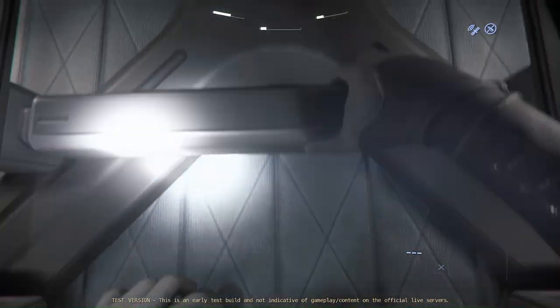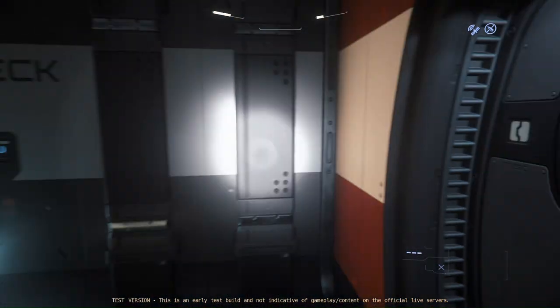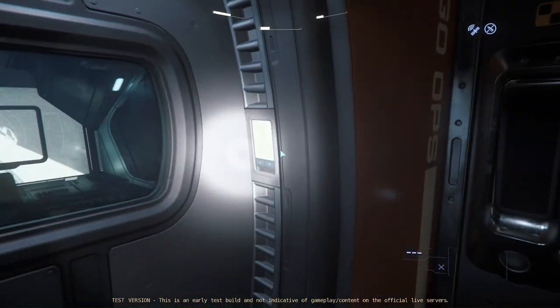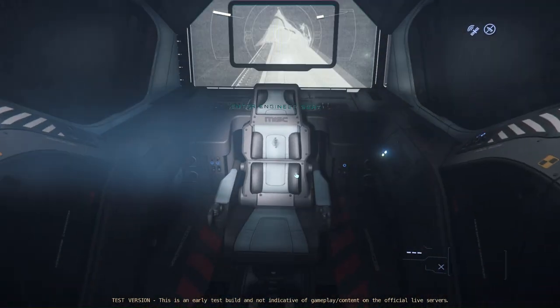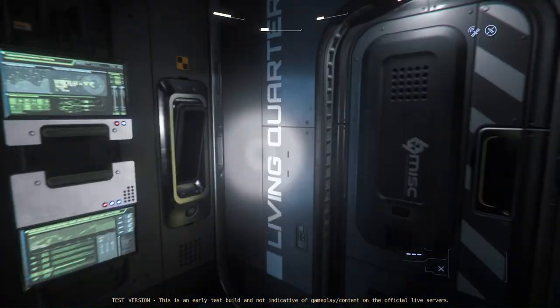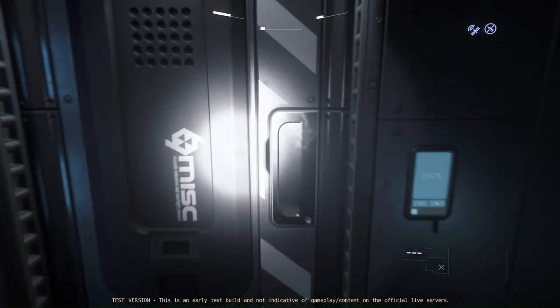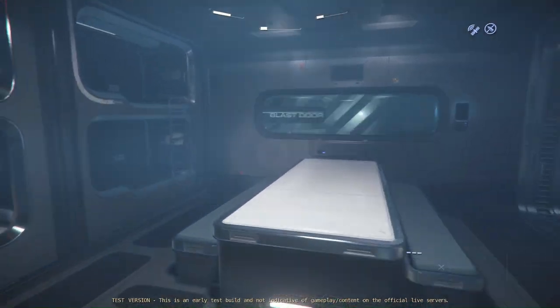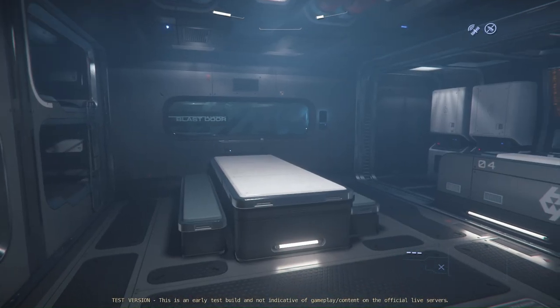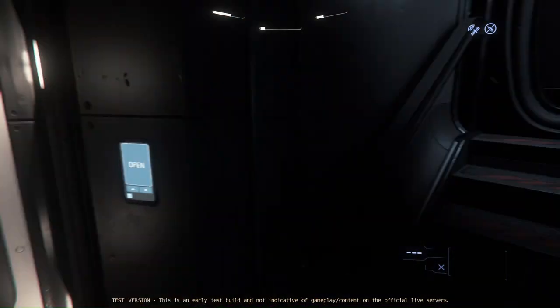First we're gonna go upstairs. In the upper deck there is a ladder here that we have to take - very utilitarian, very functional ship indeed. Not a lot of things up there; you can check some of the components. There's a seat here where you'll be able to use the tractor beam to move some containers in the future. Then you're going to be seeing the living quarters where the crew are, with a kitchenette, some seats, bunk beds, and a bathroom.